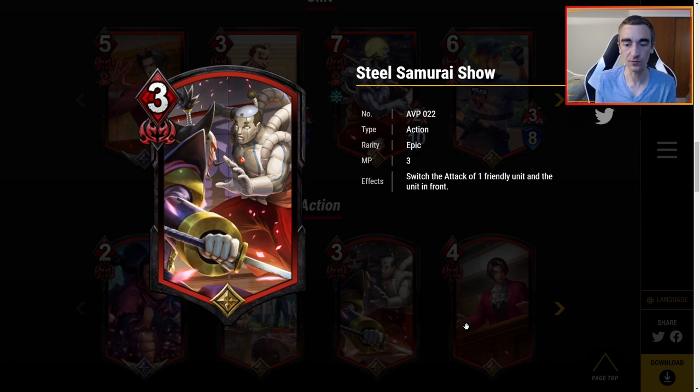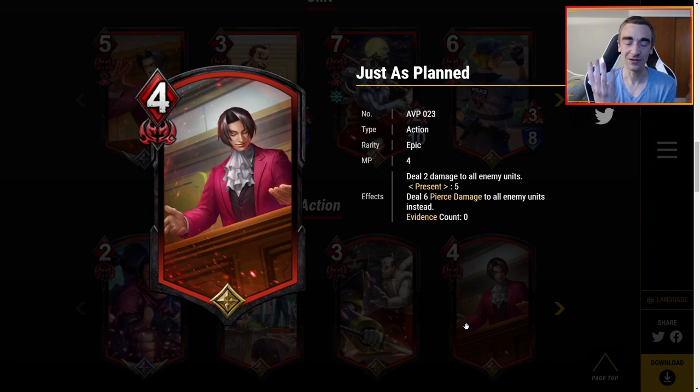Just as Planned — four MP, looking ultra smug: deal two damage to all enemy units. Present five: instead, deal six pierce damage to all enemy units. Four MP for two damage to all units I would not want to play alone. But if you can get five evidence to present, six pierce damage to all enemy units is a lot — six damage to three units plus pierce is fantastic. Maybe you're playing all the Wendys, good dogs, and Blue Badgers just to get to this payoff.